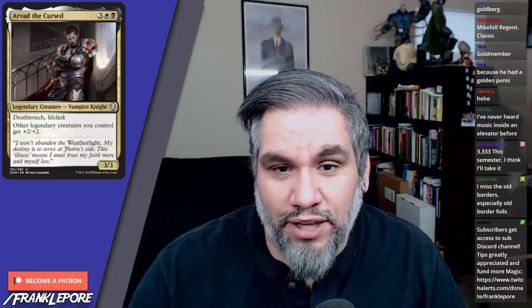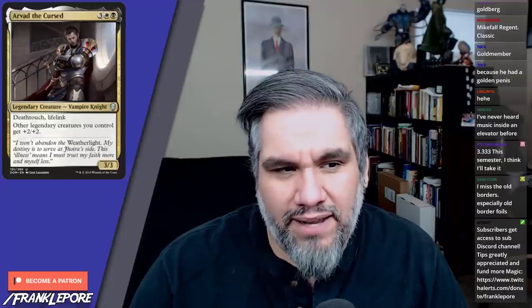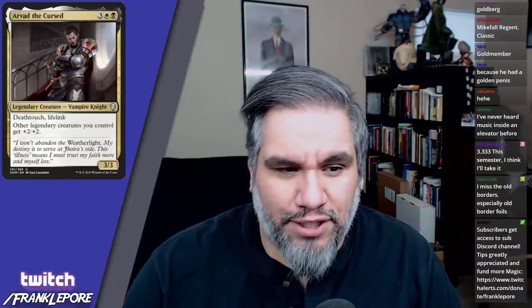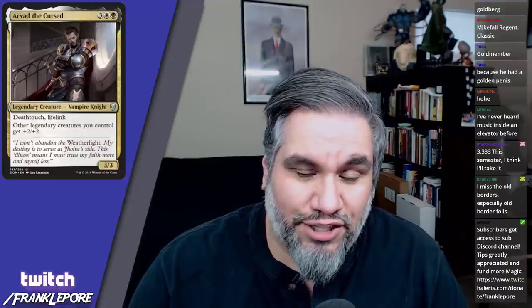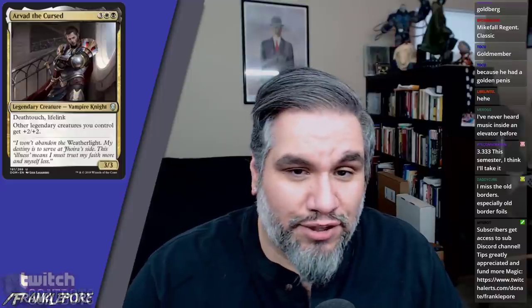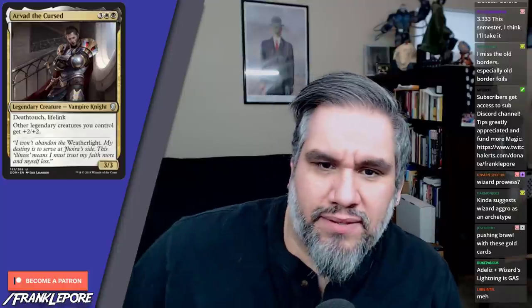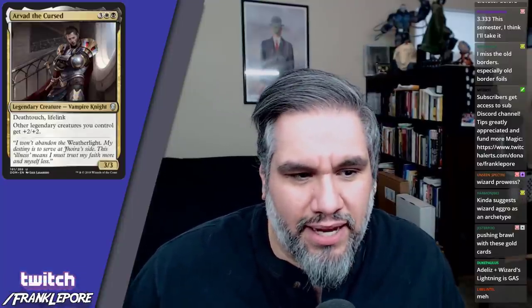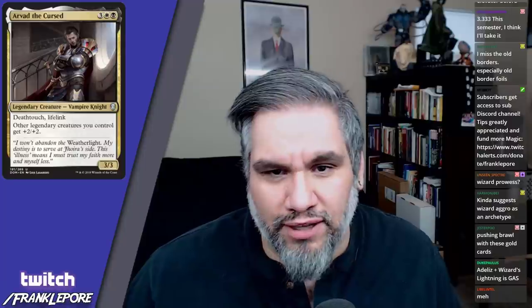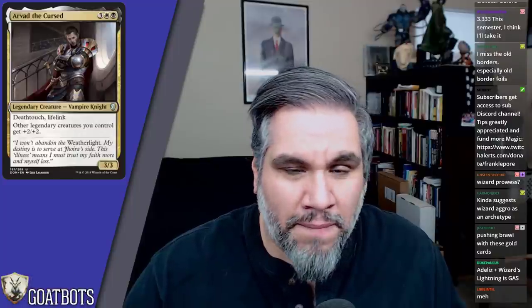Arvad the Cursed — deathtouch, lifelink, 3/3 for five mana. Other legendary creatures you control get plus two plus two. I like this card solely because it's a 3/3 with lifelink and deathtouch, which seems good. Giving your other legendary creatures plus two plus two also seems pretty fine. These are all limited cards though — you're not going to be playing this in constructed, paying five mana for a 3/3. For six mana you just get a Wurmcoil Engine instead.